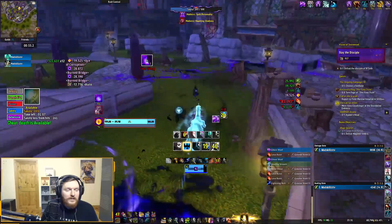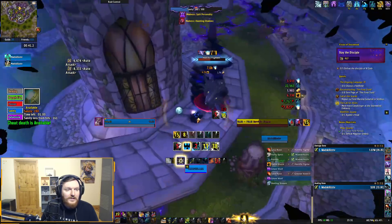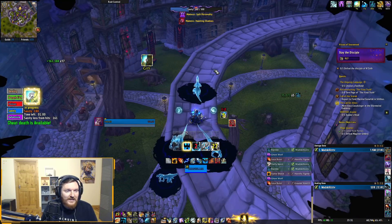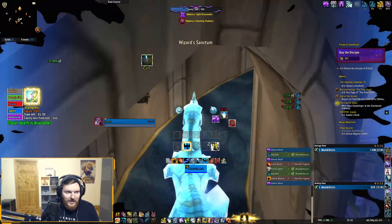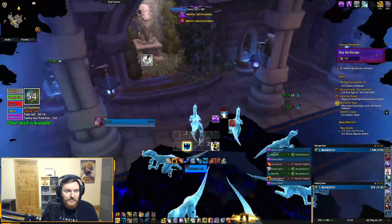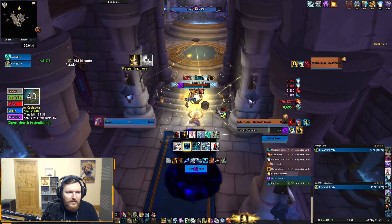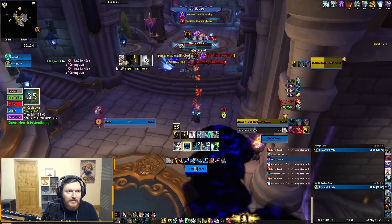I'll probably use a Sanity Orb here. Split Personality is happening again — you can see how annoying it can be when I have a low amount of Sanity. Split Personality has the same effect but there's just a tiny visual difference in the purple. I'm going to use my Sanity Orb. This boss shouldn't be causing me many issues as a Restoration Shaman. Split Personality right now. I'm going to proc the Orb, interrupt the Sheep. Actually yeah, I'll interrupt the Sheep instead. This is just too easy — Shaman!